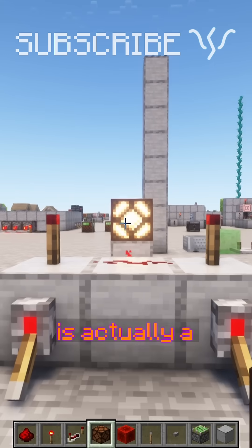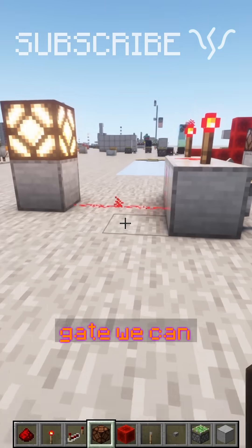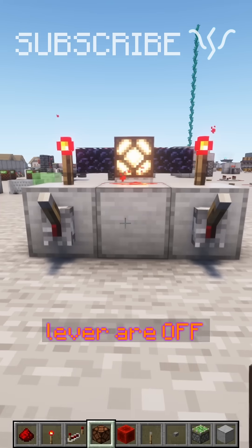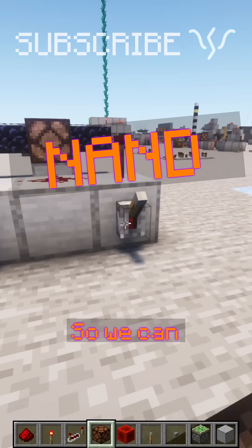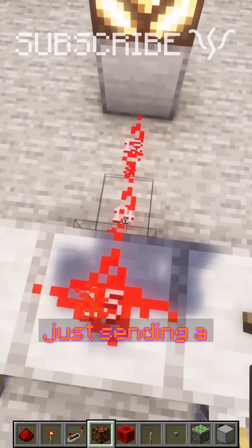Some people have said that this is actually an AND gate because of the torch on the back, but actually to make an AND gate, we can remove the torch. Then it's only on if this lever and this lever are off. Only when this lever and this lever are not on will the output be on. So we can even just turn off one of them, and the output will turn back on because the torch is just sending a line right in.